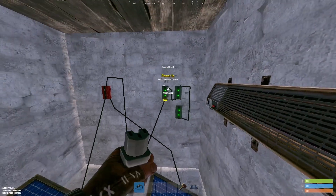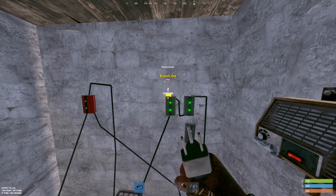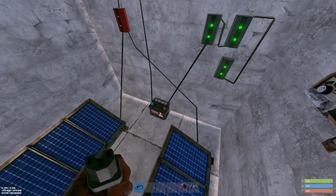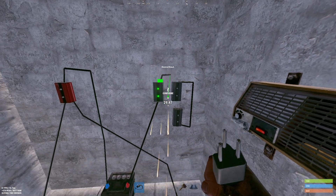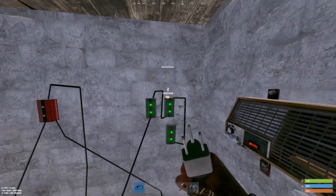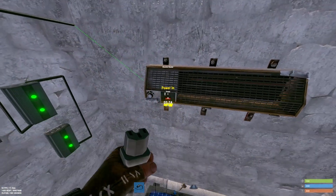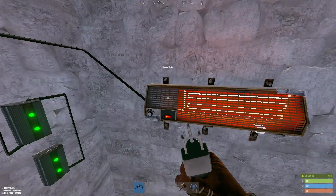From there, we can use the power output to connect it to a series of electrical branches. These electrical branches each allow you to power one device. You connect the battery's power to the power in, then connect this branch to the next branch, and so on. For our example, we're powering a heater — it uses three power and it powers the heater.